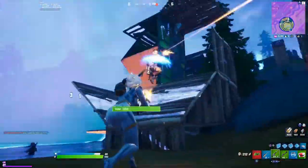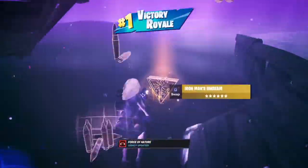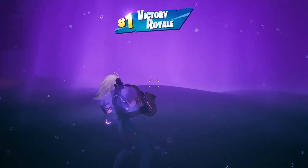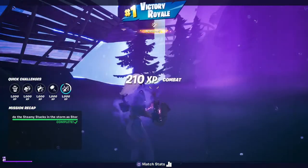This is the last battle right here — this guy literally stole my kill anyway — and boom! If you get a kill in the storm you get the Force of Nature challenge, guys. Force of Nature is eliminating someone in the storm, so we were able to complete this challenge.